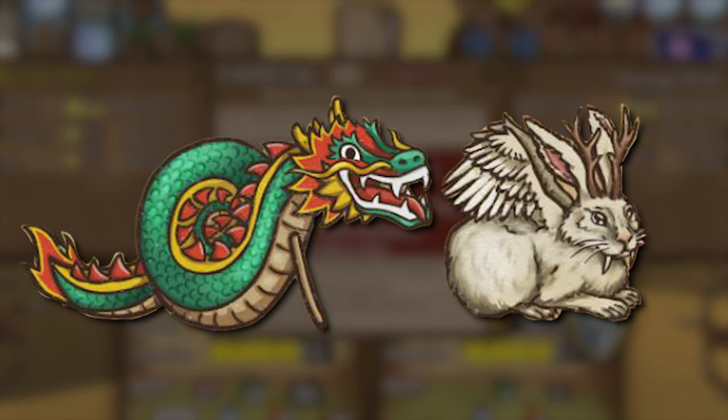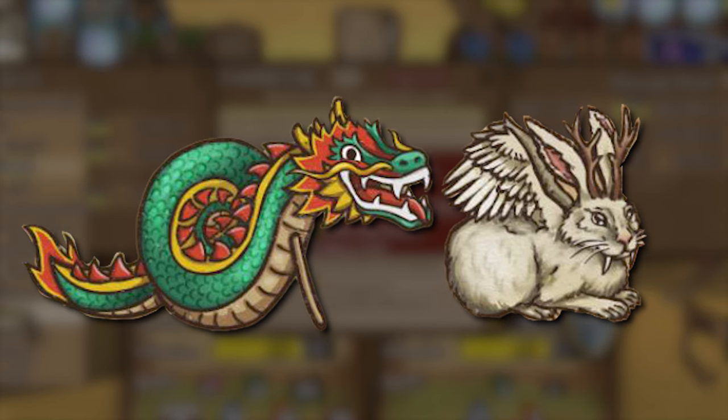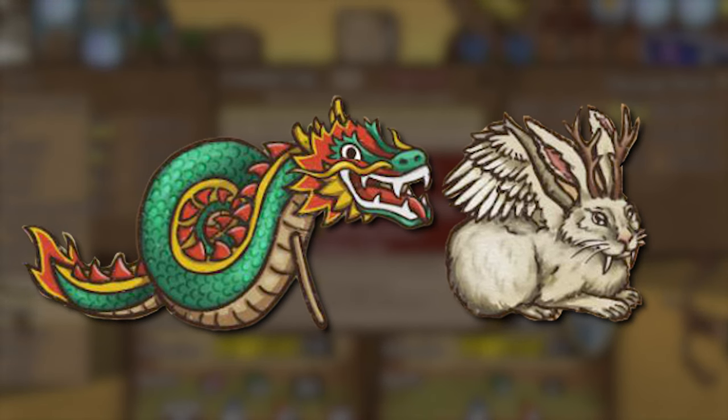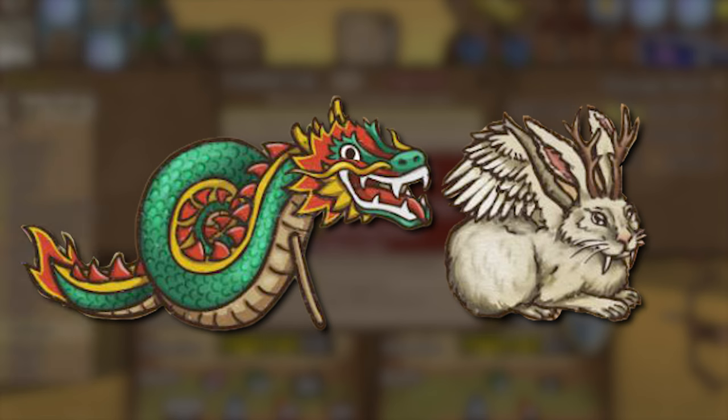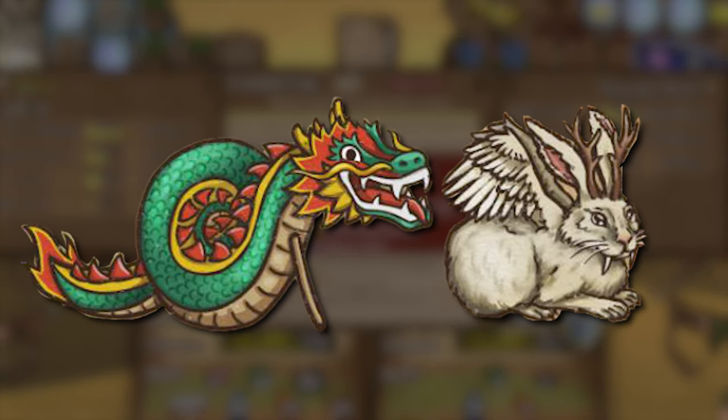And now it's time for the brand new items. We got a new godly item which I called the bunny because I don't know how to say its real name, and we also got a new unique item which I called the super dragon because it looks like a super dragon. Both items are pretty awesome and honestly a little broken.